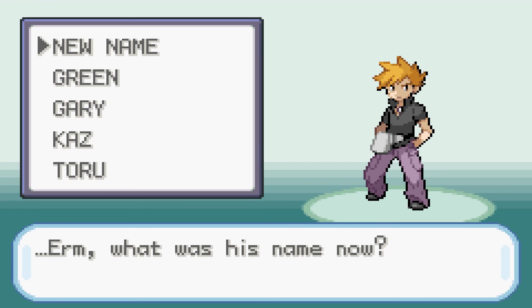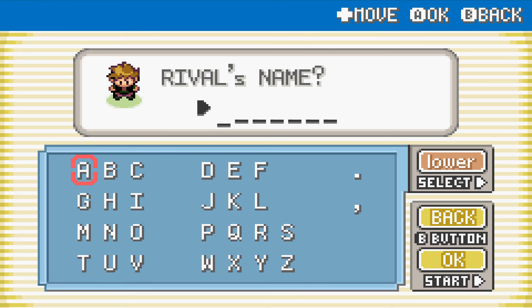Funny story about that — my stepsister is like the most casual anime person you can possibly know. She didn't even know that in the manga, Gary's actually called Blue, same as in the games. Anyway, Gary's name is Blue, so that'll be what he's referred to from now on.